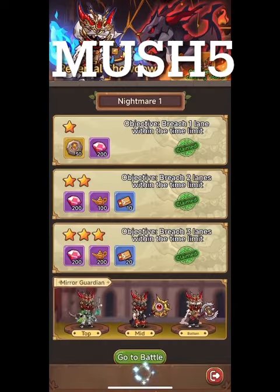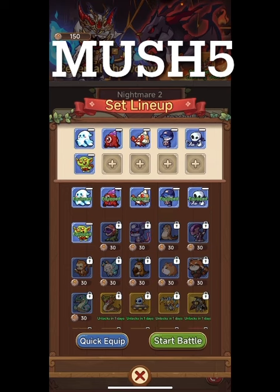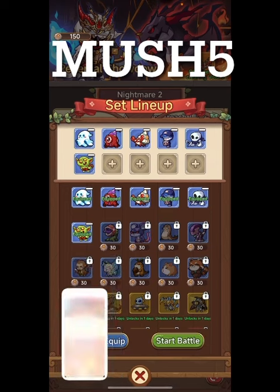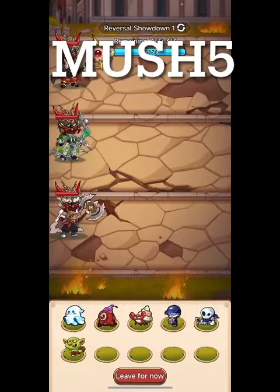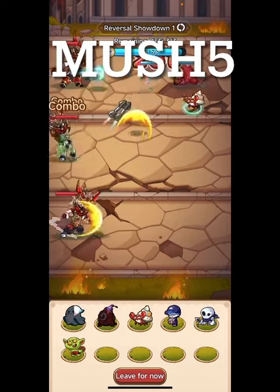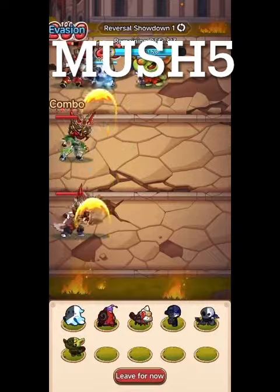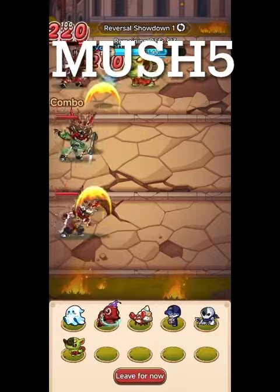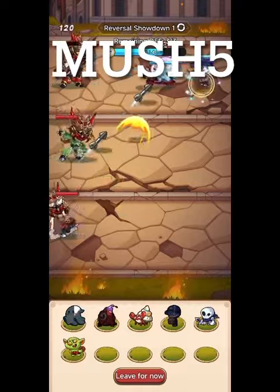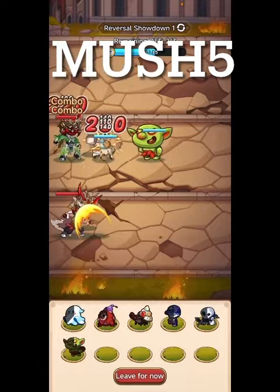Now we're going to do Nightmare 2, which should be a little more difficult. We won some tokens - if you look up at the top we're at 150 now. My strategy this time is to start at the top because it takes longer to slide them up there with your fingers. I'd rather start up there and overwhelm the target first, then the next row will be a shorter path.